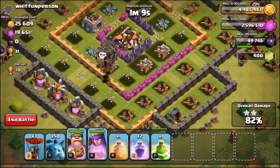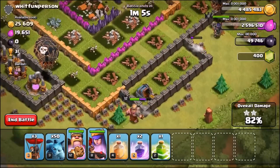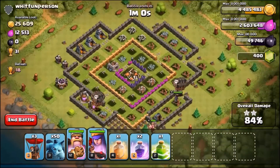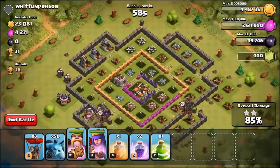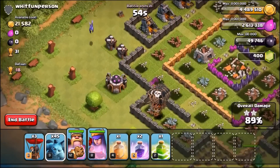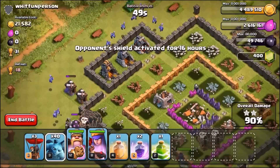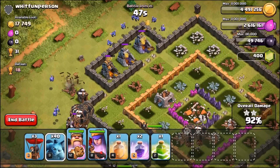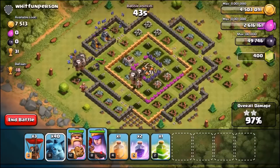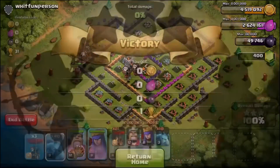Surely this base is a troll base and the guy didn't really mean it, or he might have just rushed it for the fun of it, but whatever. He's getting punished for it. The balloons are going to work on his elixir collectors. He's literally got nothing left already. We're on 85%. We're going to take this out with a couple of minions just to hurry up. Drop a couple of minions on that. We've used 15 balloons and ten minions, guys. That is the amount of troops we've used to take out a town hall nine. Very underdeveloped base. Probably one of the worst bases I've ever seen.